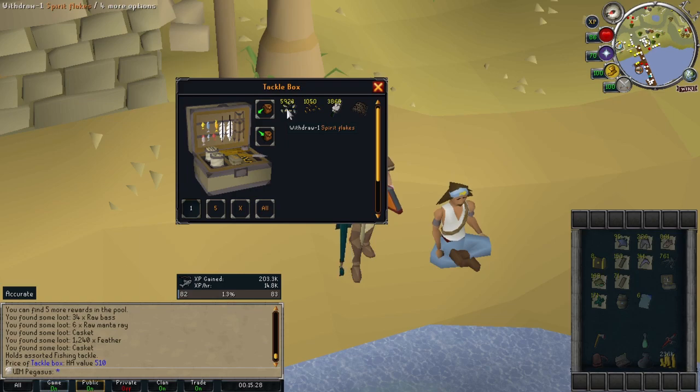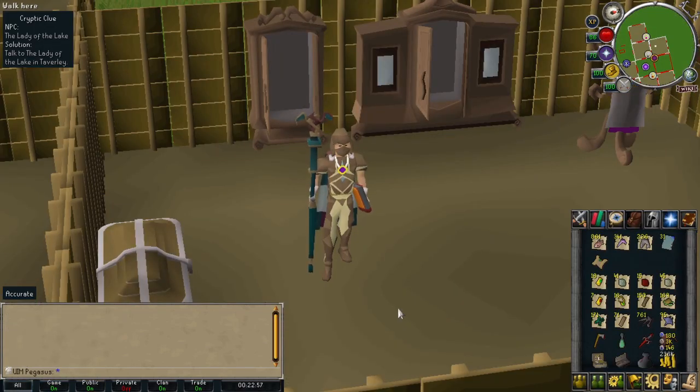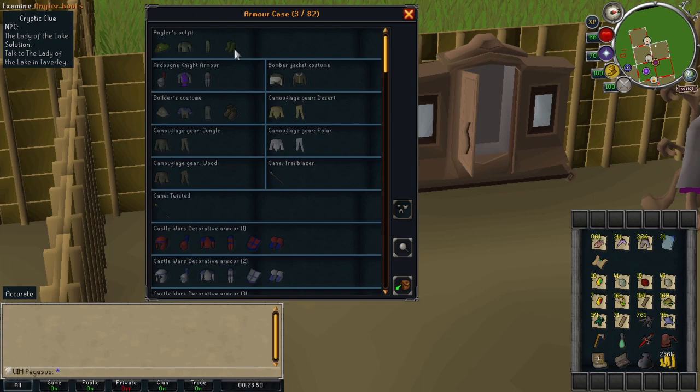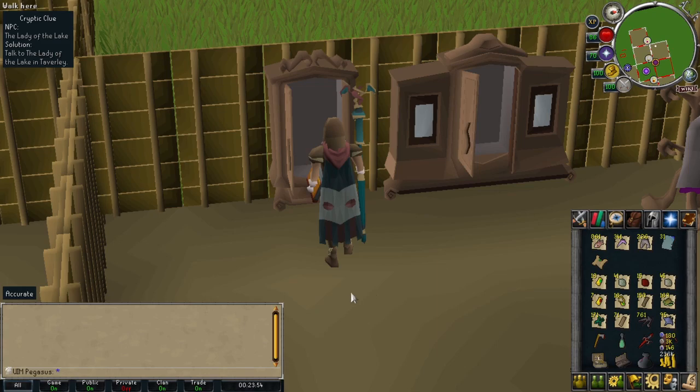I'm going to think about it and keep the tackle box for now. I'm definitely turning in the fish barrel — I think it's 25 more pages — because it's utterly useless. The tackle box, on the other hand, has some use: it'll save inventory space, especially if I want to do beginner clues or with spirit flakes, which I think work on minnows too. With level 82 fishing achieved, I can take a break from Tempoross. The plan is to keep the tackle box unless it becomes a burden, and recolor the angler set.